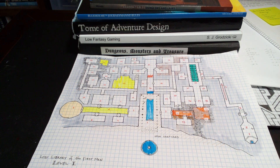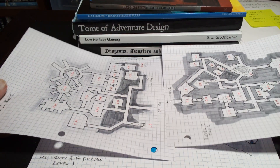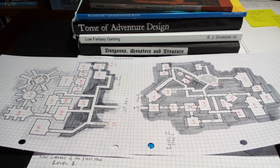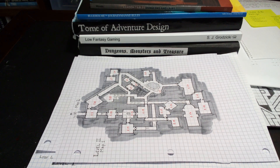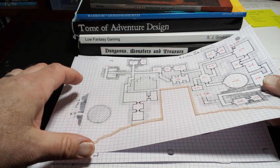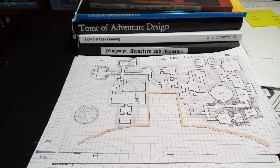I have some ideas on how this will play out. And if you'll bear with me, I have done a couple more maps. So this is level 2, which goes on two sheets. And then I have level 2A, which is actually an upper level above level 1.